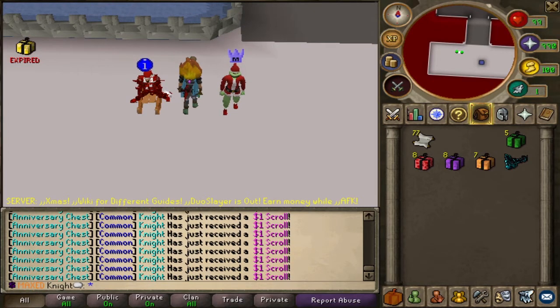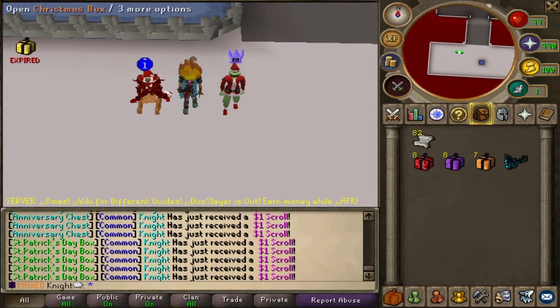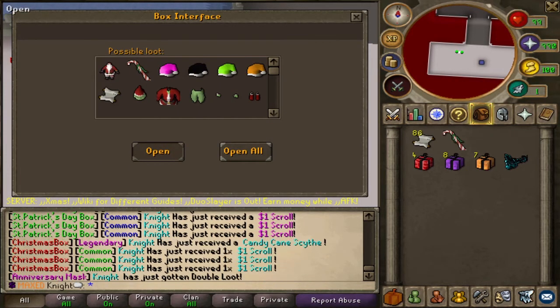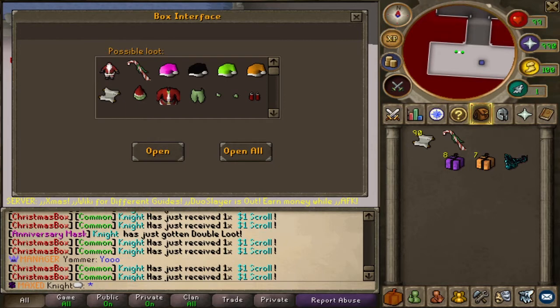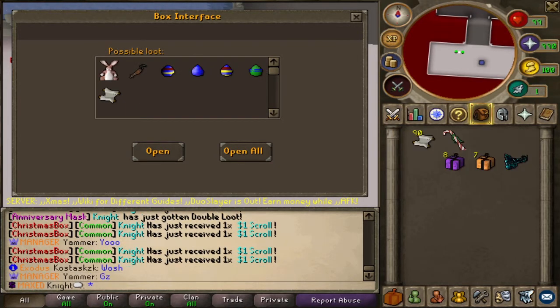Nothing but scrolls. St. Paddy's Day — nothing. Let's go for the Christmas ones — we can get the Grinch set, the new set that we got for Christmas. Let's go — we got the candy cane scythe right off the first one, no way! All right let's go!